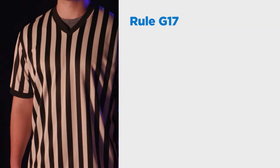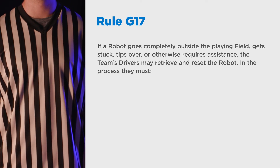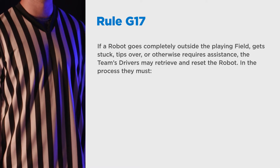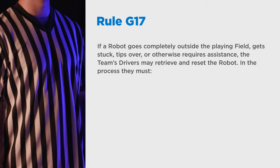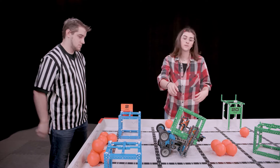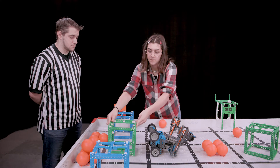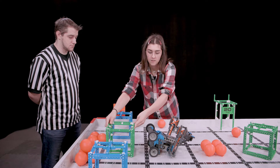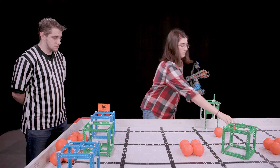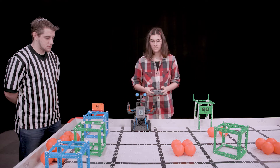Rule G17 describes the legal interaction. If a robot goes completely outside the playing field, gets stuck, tips over, or otherwise requires assistance, the team's drivers may retrieve and reset the robot. In the process, they must signal the referee by placing their VEX IQ controller on the ground. Any game object being controlled by the robot while being handled must be removed from the robot and gently placed in a non-scored position by the team. Move the robot to any legal starting position, and any game objects in the starting position may be moved out of the starting position and gently placed into a non-scored position by the team.